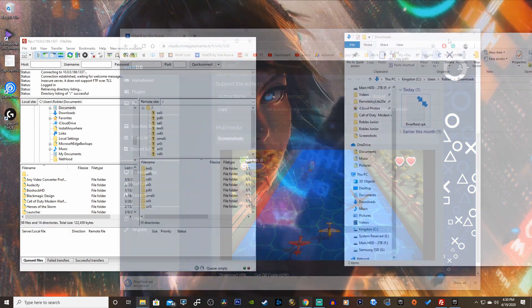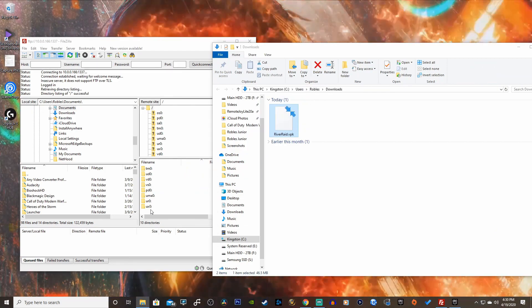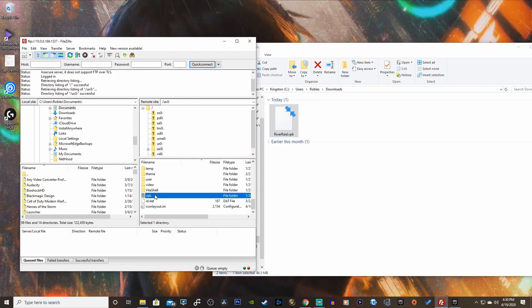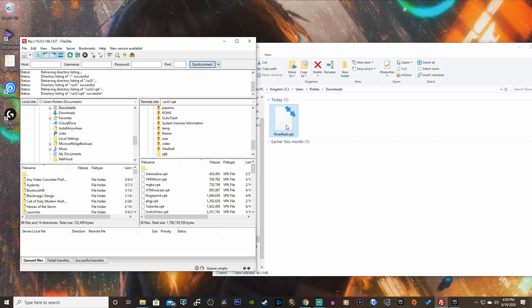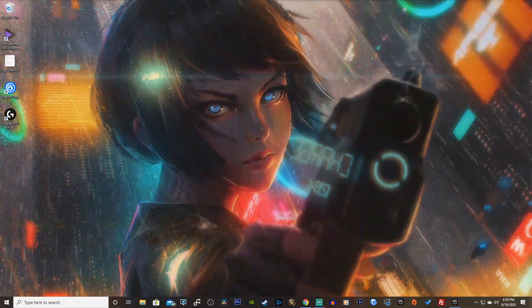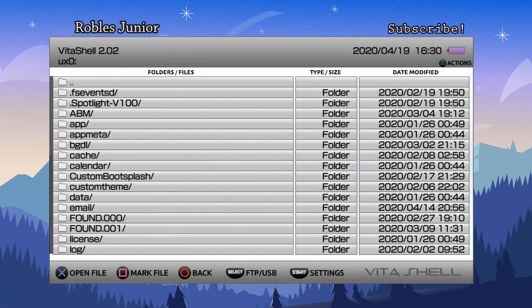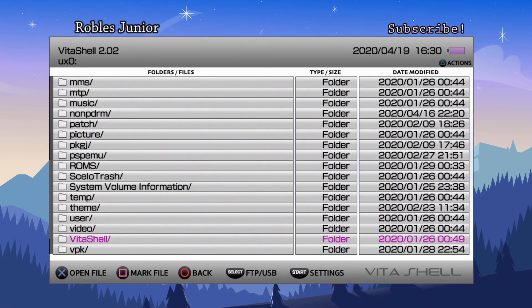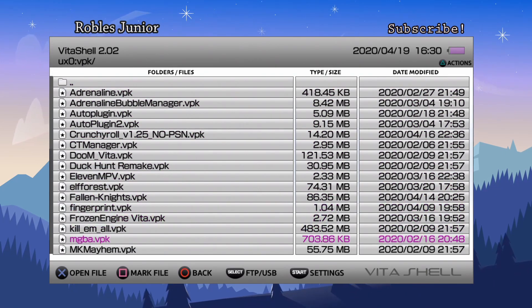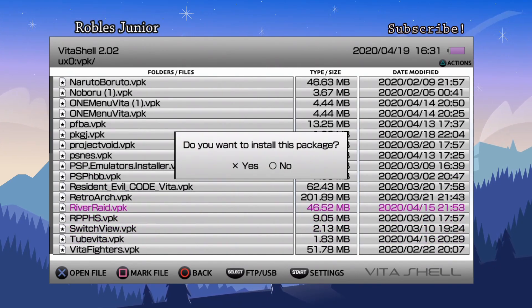Let's go back and hit the download VPK at the bottom. Here it is in our folder. We can drag this into our USB drive, or for FTP users, open the UX0 folder, then the VPK folder, and drop it in there. Head back to the PS Vita, disable the connection, go to the UX0 folder, find your VPK, and install it by pressing X. The file is 46.52 megabytes — say yes and proceed with the installation.